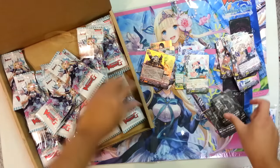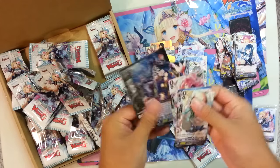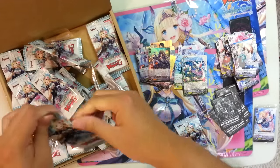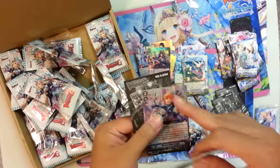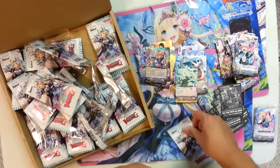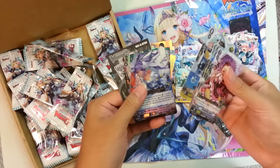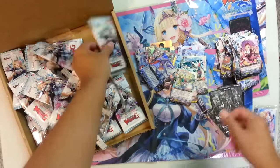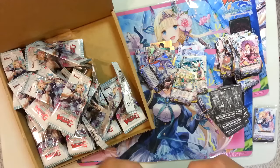Vanguard is taking a lot of nice good hints from Force of Will — mainly for the foil arts, which are starting to come out. We're on the third set, by the way. You could say there were hints from their wish warts as well. But any rare can be double rare foiling, which is nice — there are a lot of people who love the double rare foiling for the clear art.